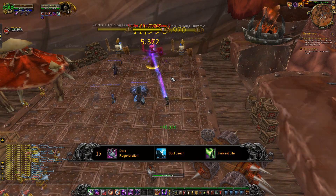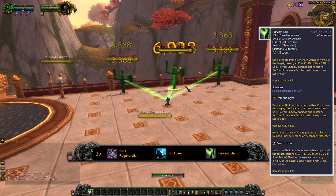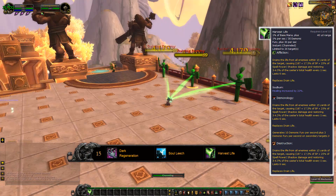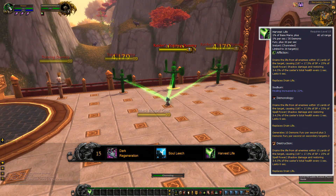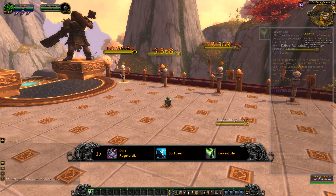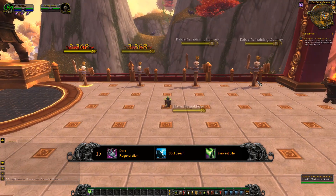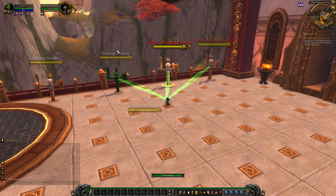The third and final one is actually quite interesting. It's Harvest Life, where usually you just have Drain Life as a single target. Harvest Life will Drain Life from all of the targets around you with no cap, so it's very useful in AoE situations where adds aren't going to stay alive for more than 5-6 seconds. Harvest Life is definitely the choice for PvE — it doesn't even come close to anything else.